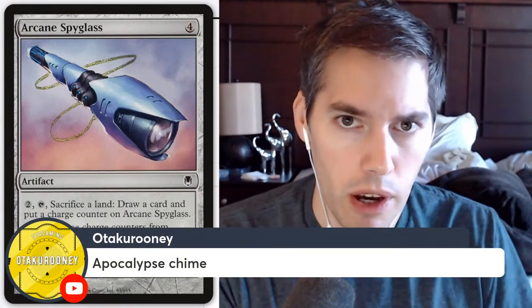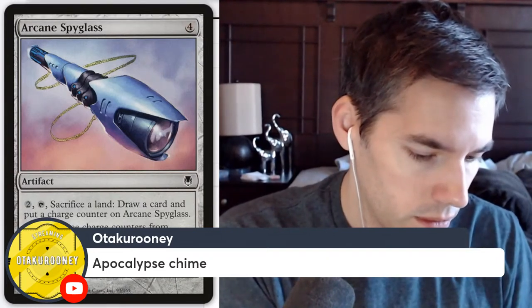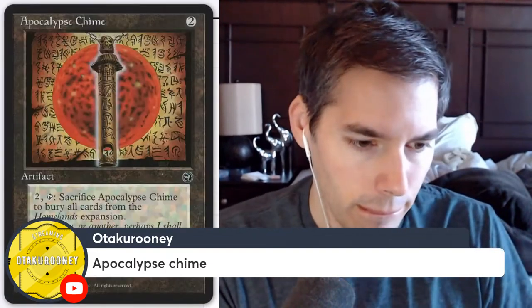Apocalypse Chime again — and now that I look at it, it looks like the Eye of Sauron. Pay two, then pay another two, tap, sacrifice Apocalypse Chime to bury all cards from the Homelands expansion. I want them to bring that mechanic back — like artifacts that can destroy everything from a Horizons expansion. The modern and legacy players will chime in.